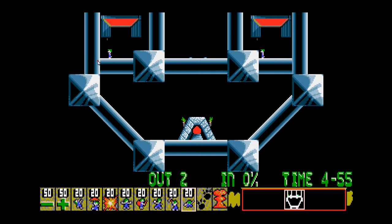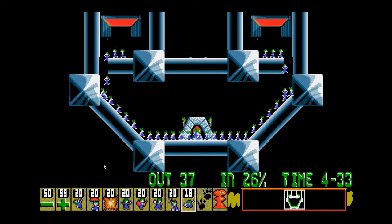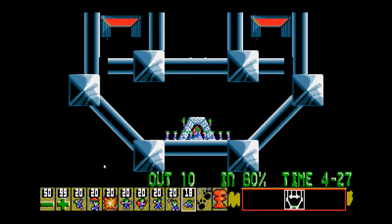That's interesting — the right trapdoor comes out with left-facing lemmings, whereas the left trapdoor comes out with right-facing lemmings. So again, still not too hard. Showing lots of different graphic sets as well.